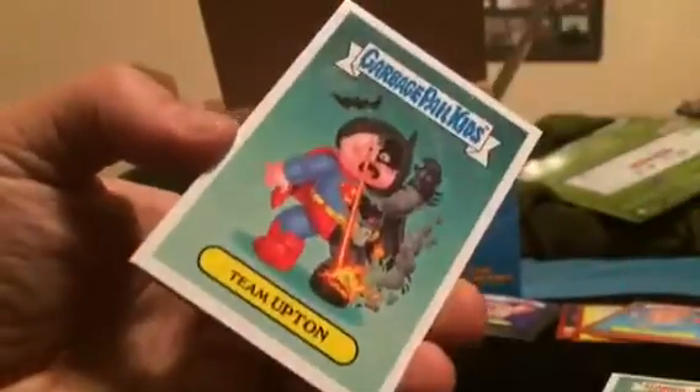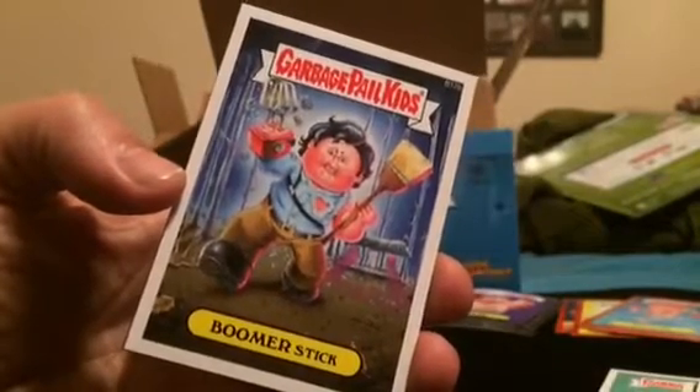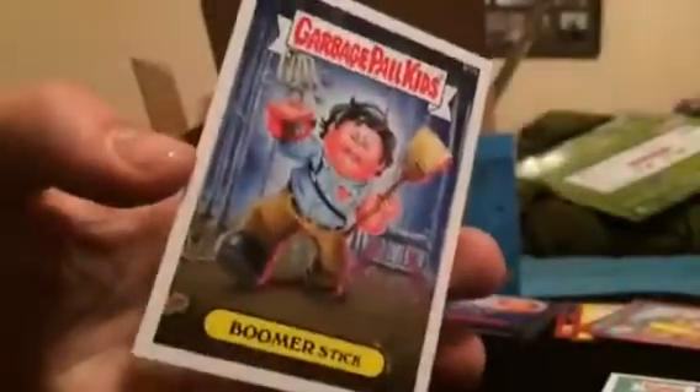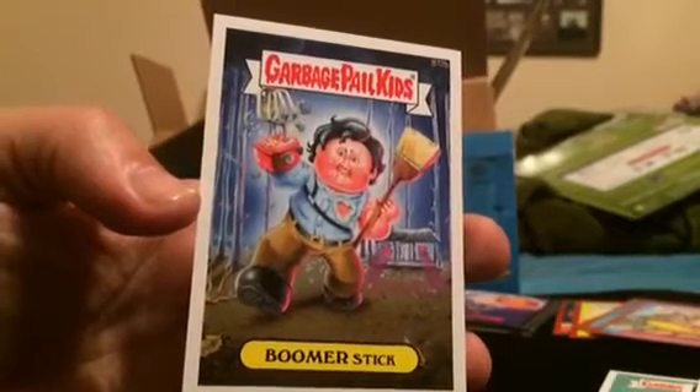We got one slab left and we haven't gotten our bonus card or our other hit. Okay, there's our bonus card — I like it, ash boomer stick. So there should be something else in here, otherwise we got shorted. We didn't get a patch, sketch, auto, or plate that's supposed to be guaranteed in here, but we did get a boomer stick bonus card. All right, and that'll do it for part one — let's see if we get all our hits in box two, coming soon.